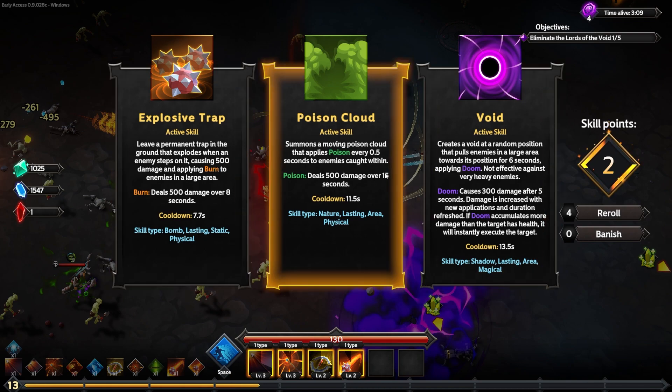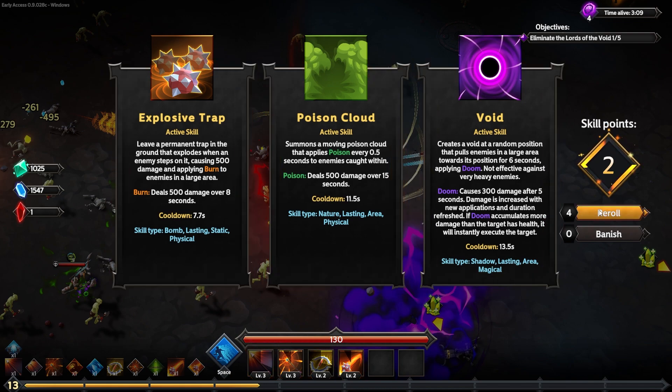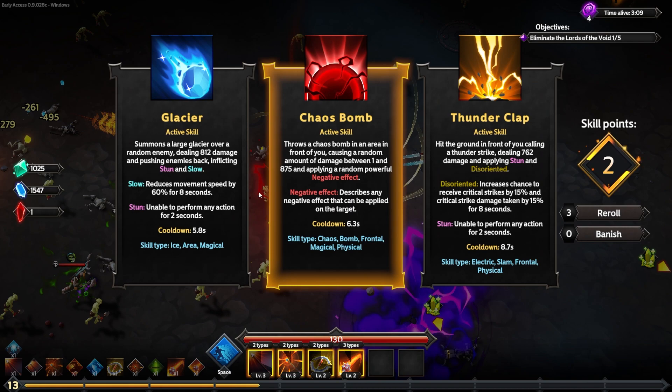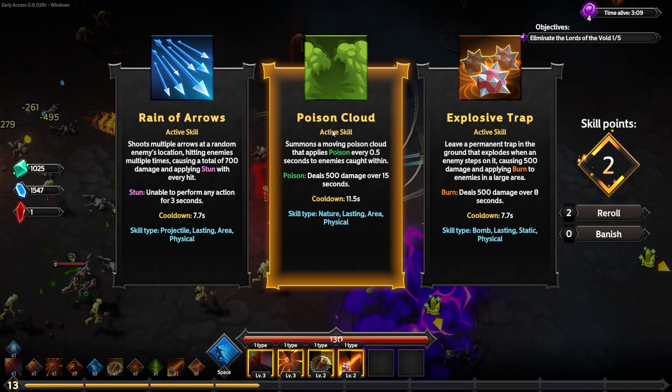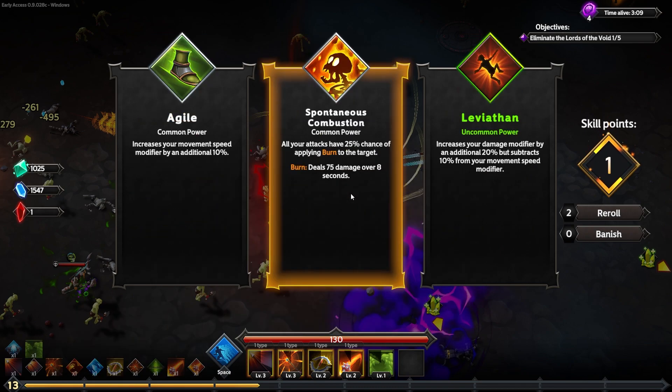Another level up — I don't love any of these, so I'm going to re-roll. Re-rolling again because I don't love this either. I only have two re-rolls left. I'm curious about the poison cloud: it summons a moving poison cloud that applies poison every 0.5 seconds — 500 damage over 15 seconds — though it has a very long cooldown and only one type in common with what I have.